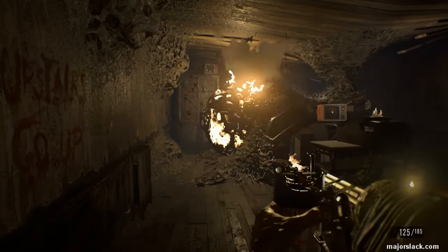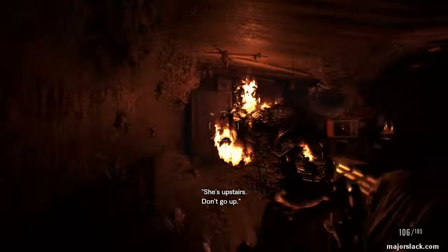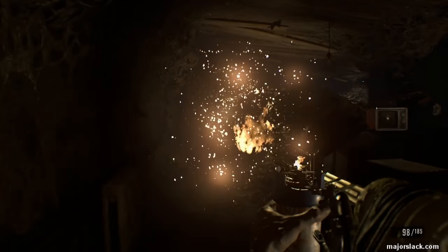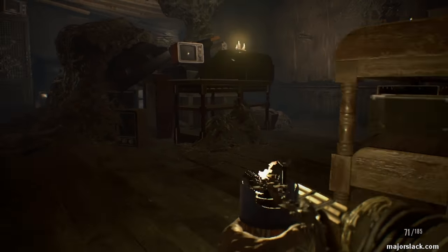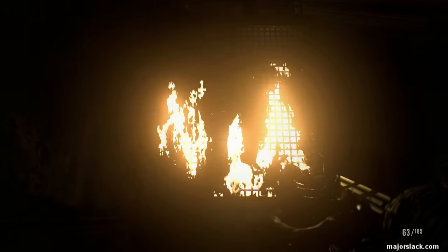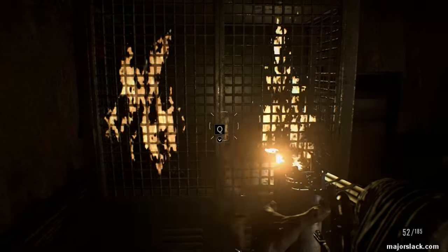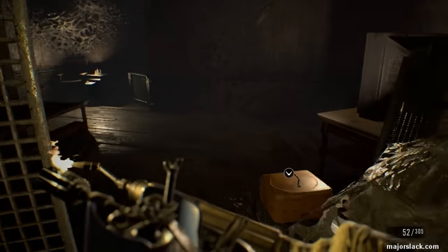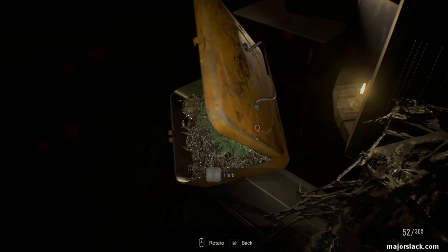We've got a swarm here and a hive here. Same thing — set it on fire. There we go, it's done. Got some creepy crawly bug action here. Burn it up until you get a prompt — there we got the prompt. Open it up, grab that stuff there. We got some herb here.